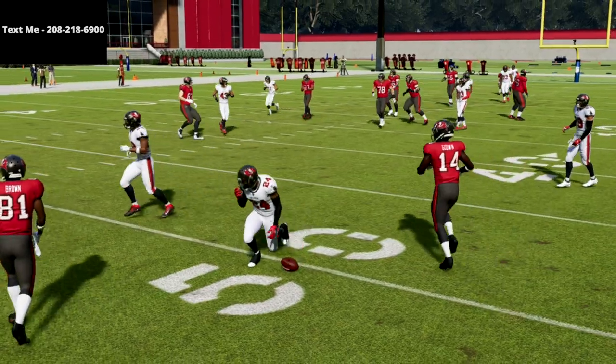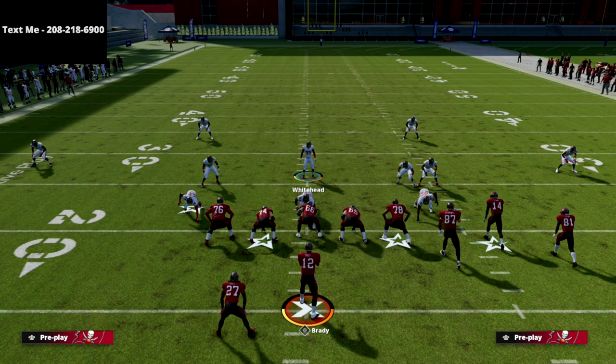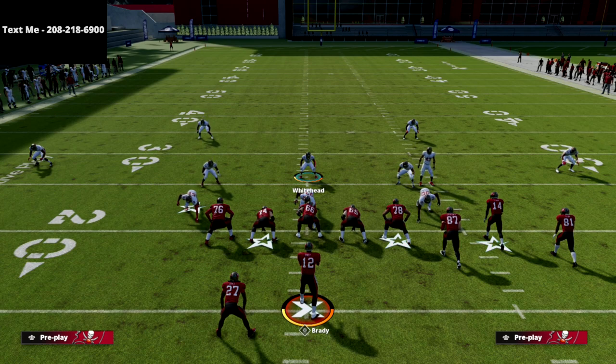Mess around with cross manning — it's really good this year. It's something you need to be using to stop crossing routes, post routes, and all that stuff. If you want to get my full 46 defensive e-book, there's a link in the description — you can get the defense for just $15. Thanks for watching, hope you enjoyed the video.